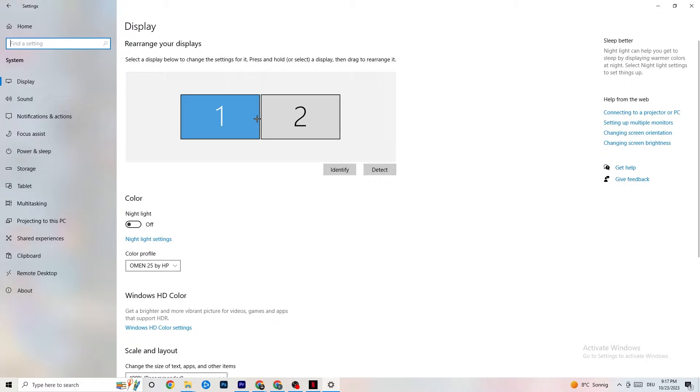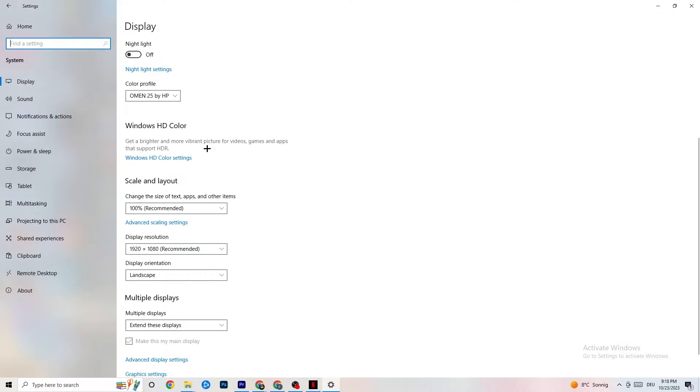If you have two monitors, identify which one is the main one; if you have just one it's obvious. Click Identify and select which one should be the main monitor. Color profile doesn't really matter. Then go down to Scale and Layout, where I want you to change the size of text, apps, and other items to 100% as recommended.